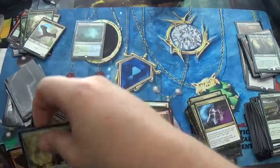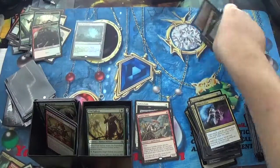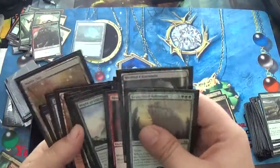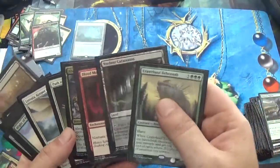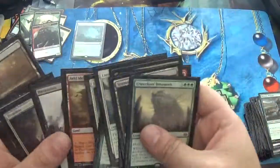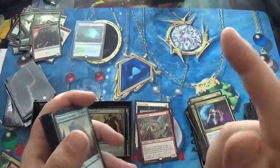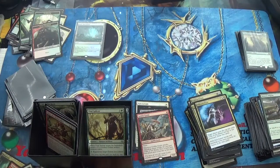I'll do a quick recap. We did get Misty Rainforest, Verdant Catacombs, Marsh Flats, and Arid Mesa, with Inquisition of Kozilek, a Foil Abrupt Decay, several Path to Exiles, Death Shadow, Goblin Guide, Craterhoof Behemoth, Linvala, Mites out the wazoo, Entreat the Angels, and a Damnation with a Foil Terminus. Alright folks, keep tuned for that next box — I promise it's going to be just as amazing. This is Yanni with Yanni's Card Kingdom — see you later.